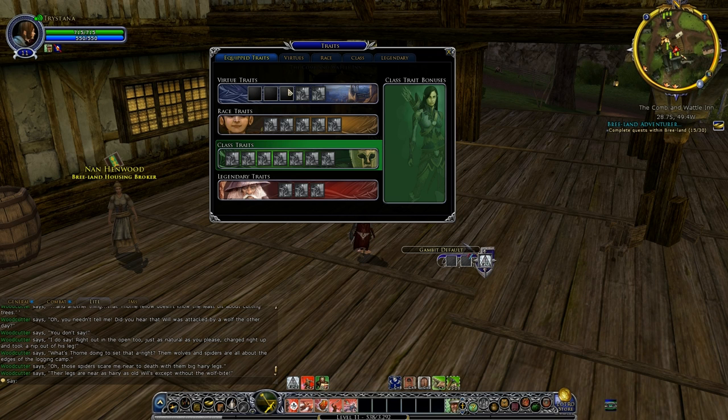Virtue slots unlock at certain levels — the fourth slot unlocks at level 17, and the fifth one at 23. You can only ever have five virtues no matter what level you are. If you're playing as a free player you will only have two virtue slots as a maximum. You can either subscribe temporarily and they'll be permanently unlocked for free, or individually buy those slots. If you do individually buy those slots you need to be the minimum level — 17 or 23 for the last two. Once they're unlocked, they're permanently unlocked even if you drop your subscription.